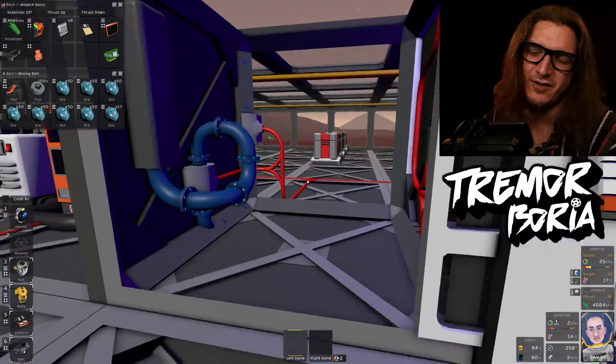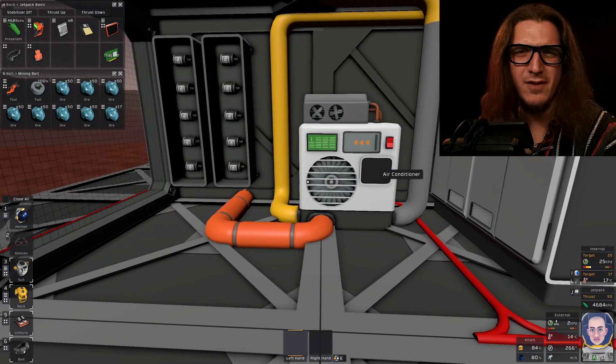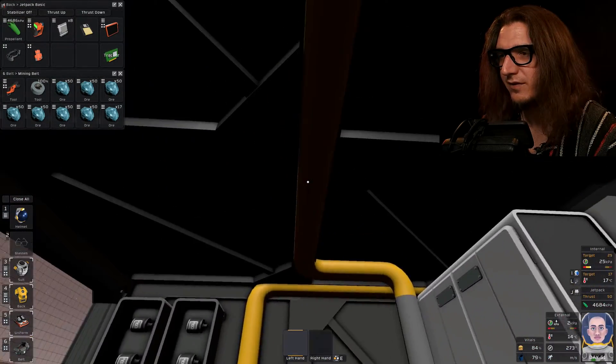Hello, I'm Tremor Boreal. We're playing Stationeers today. We're going to pressurize the base and do the AC, probably not in that order. This is our AC unit — it's really simple. It's the same as the filtration system without the filters.